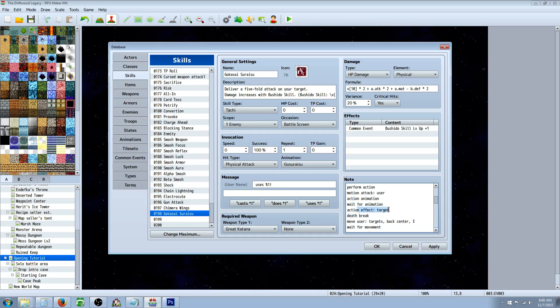Then we're going to have a death break because we're issuing damage. If they have a counterattack, they could kill you right here — so you could be dead and the action will continue. So we death break any time we do an action effect. Then we're going to move user — that's going to move your attacker to the target's back center, right behind them, in three frames — super fast, like a quick attack behind them. Then we also include wait for movement.